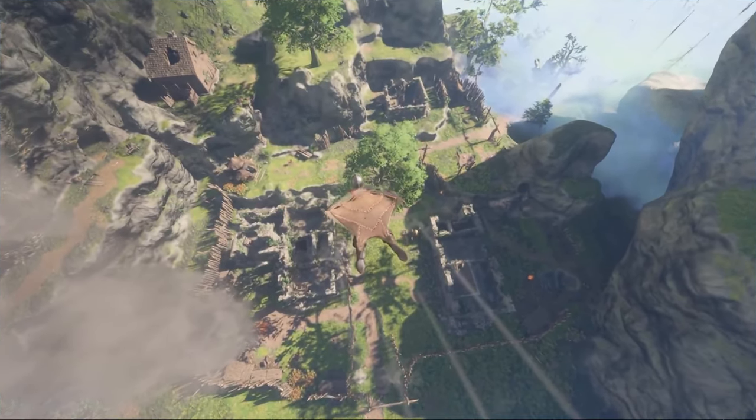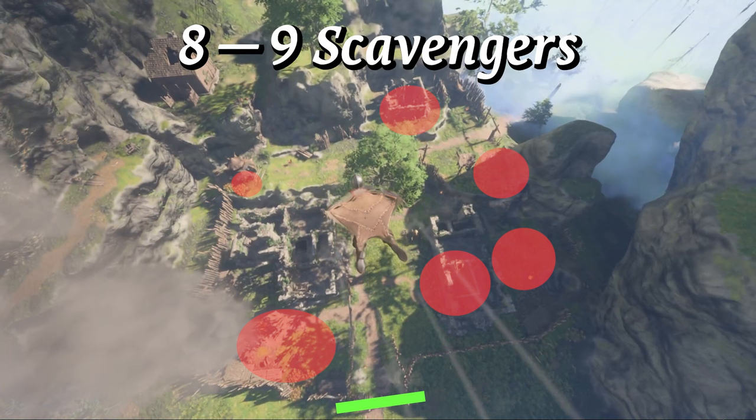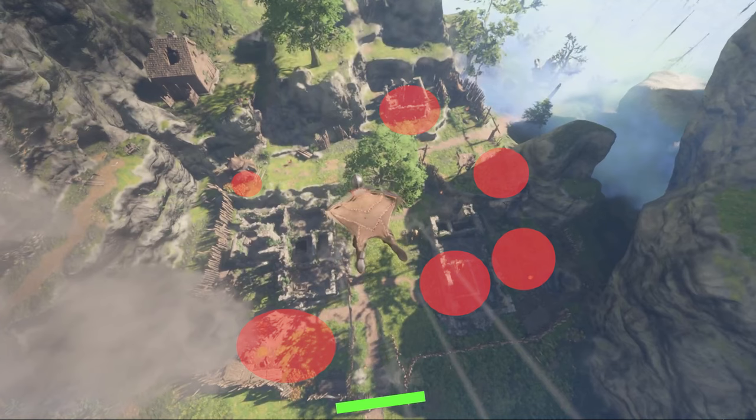Now let's talk about strategy. As you come in from the high ground you're going to see enemies in several positions around the camp. There'll be eight to nine scavengers in total. What you will do is divide and conquer each one separately. You'll only have to fight about two of them, maybe three at the very max.